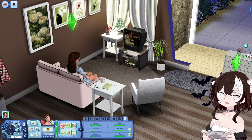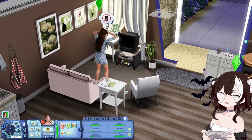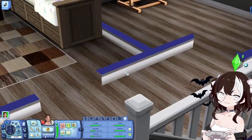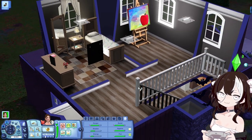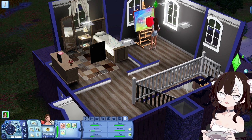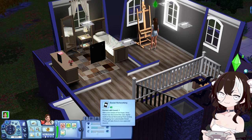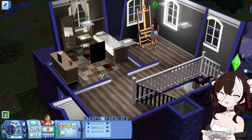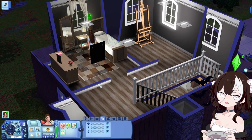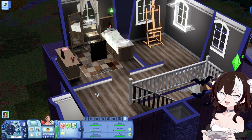She's going to watch TV and get her fun up to full, then we'll probably go to bed. Also, the more you level up your painting skill, the higher you can sell your paintings for. We're getting 220 simoleons for a painting — her painting skill is at level five. We're going to sleep and then wake up and do some jobs.